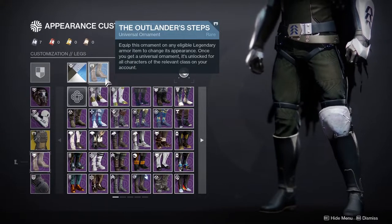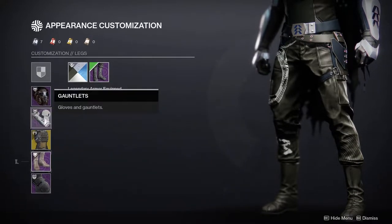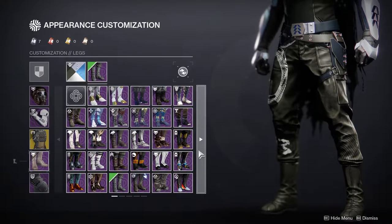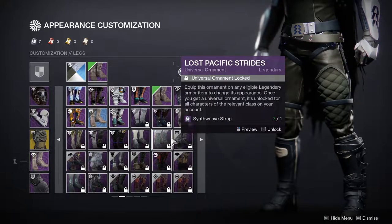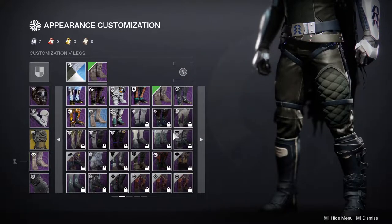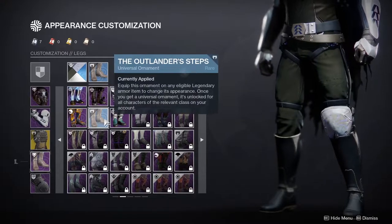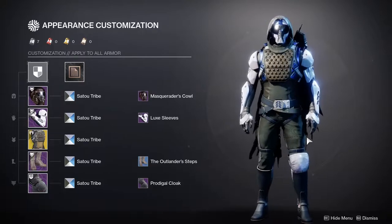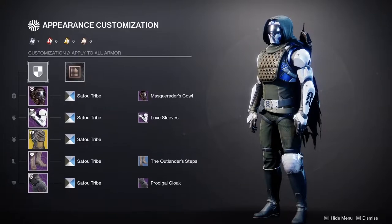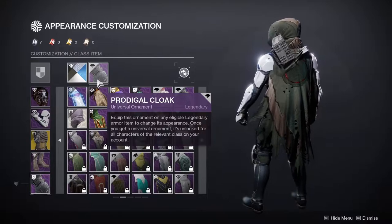For boots, I decided to use the Outlander Steps because I didn't want to use the gauntlet boots again — I've used those before in a build with the Ahamkara Spine. I feel like the Outlander Steps is just very thematic, because it's literally just boots and pants with one knee being covered. Very thematic to what a Hunter would wear. And last but not least, the Prodigal Cloak.